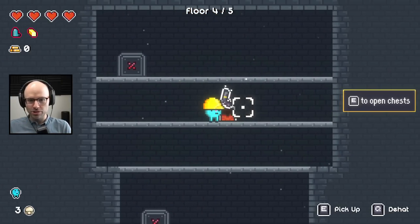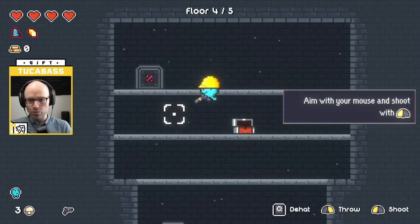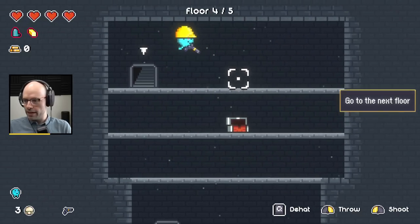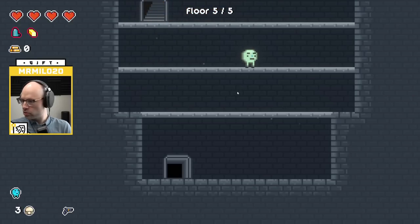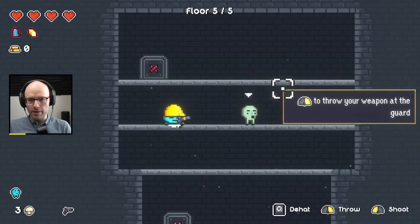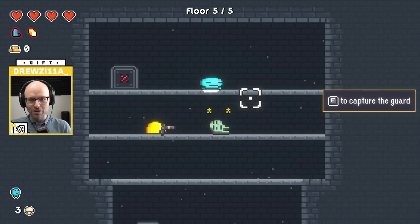E to open chest. That's a gun. Aim with your mouse and shoot with left click. I can do that. I don't want to waste any ammo. Go to the next floor. Party on Wayne, party on Garth. Right click to throw your weapon at the guard. Oh, it knocked me out as well.